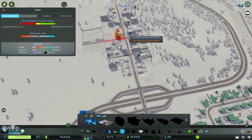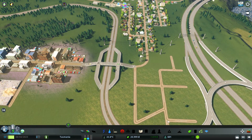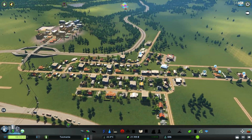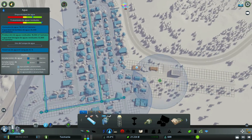Como la hemos llevado a esta otra parte, pues podríamos hacerla con un seteo más similar a todo esto que va a ser la ciudad: con más curvas, no tanta línea recta. Aquí nos hemos quedado sin agua. Podemos tirar desde aquí, lo hacemos en recto, y desde aquí pues nos unimos simplemente así.